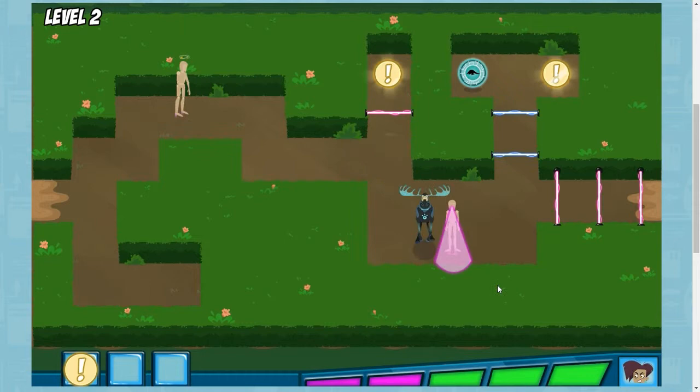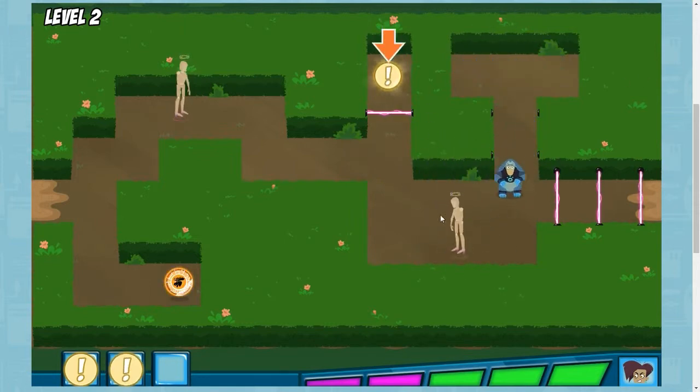With moose power, we can bust past those patrolling mannequins. Help Martin gather the three clues.